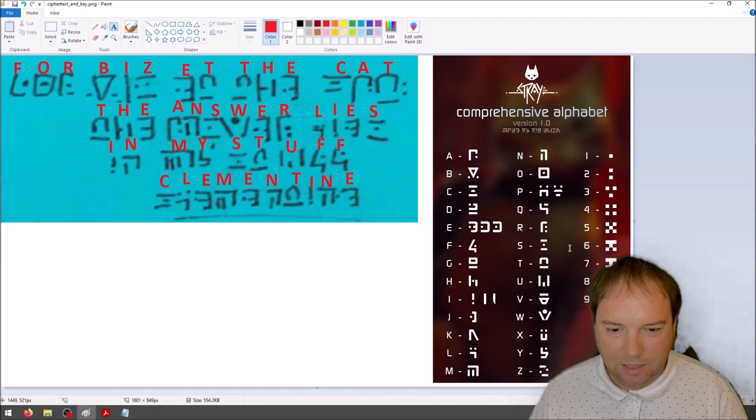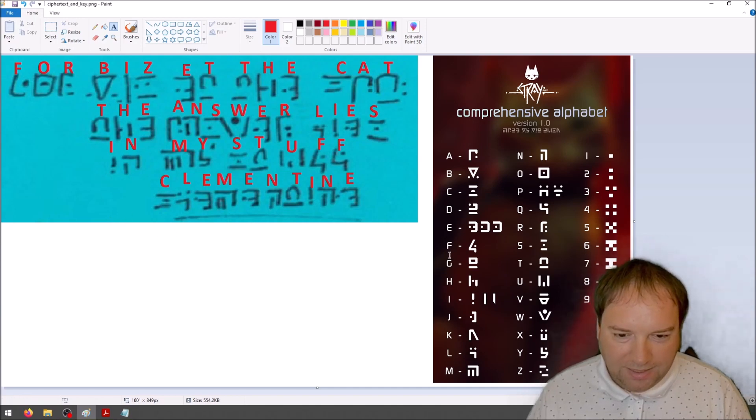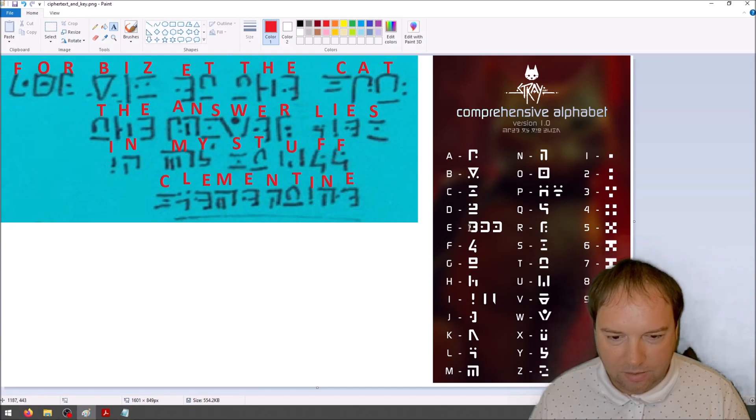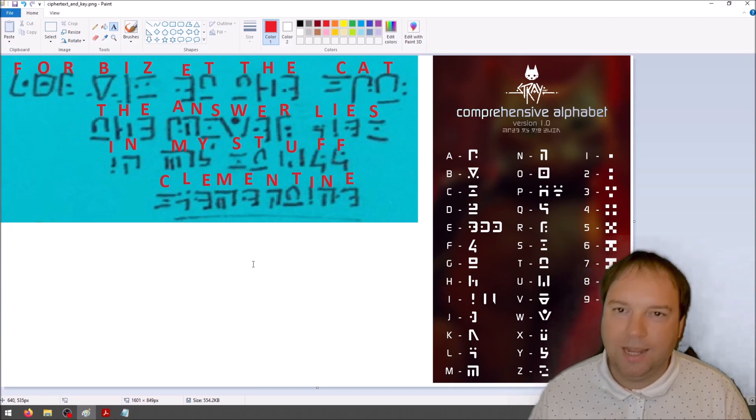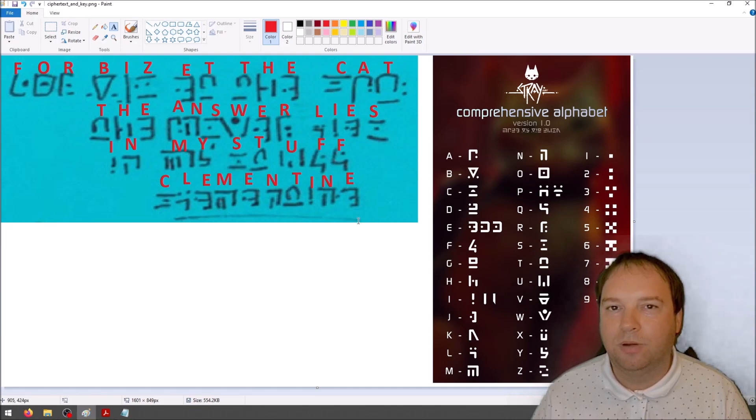I think some of the letters that the artists use are familiar — they look like the original letters. For instance, this M looks like an M, this E looks like an E that was turned around, the I looks like an actual I, and the W looks a little like a W. This is a really nice font or secret writing style that they use in the game. I will link the Reddit post below this video so you can also use this key when you play through Stray to decipher the writings.